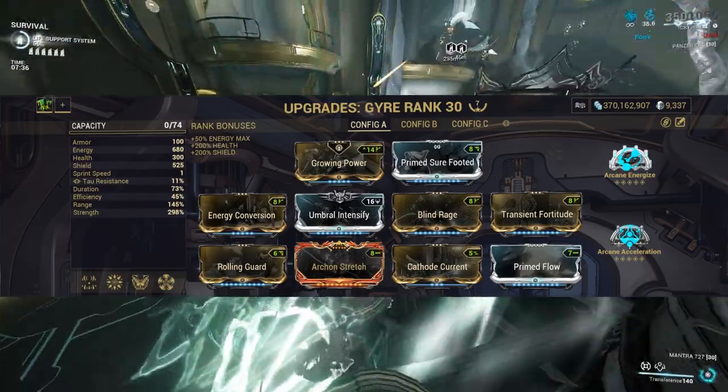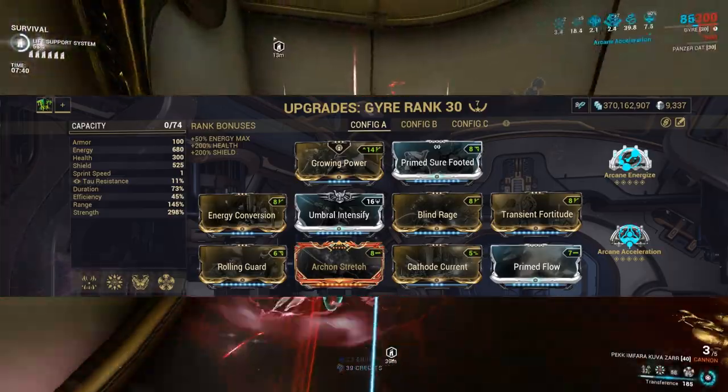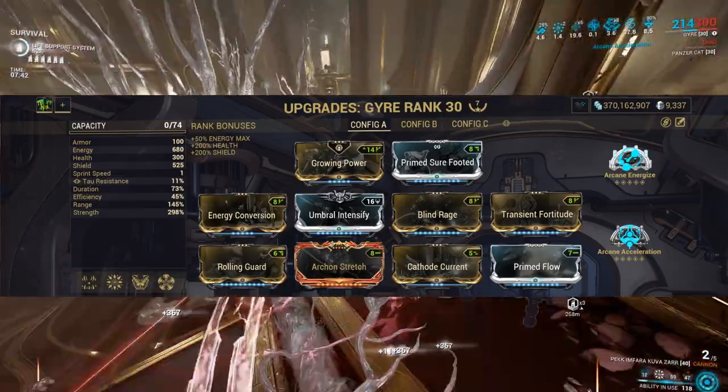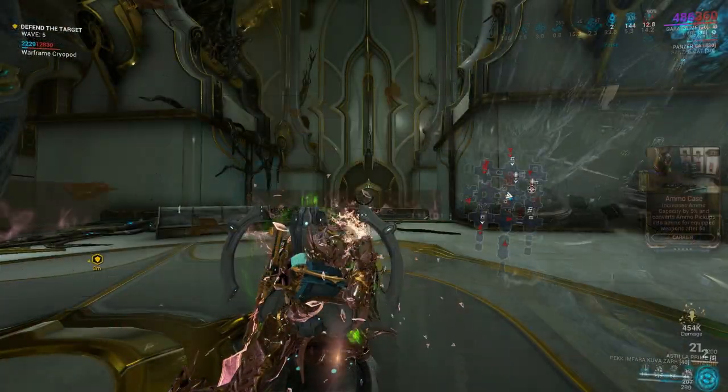I'm also using Terrify as a Helminth to have an easier time against armored enemies, so I slapped Prime Flow and Arcane Energize as every Terrify will cost 116 energy.